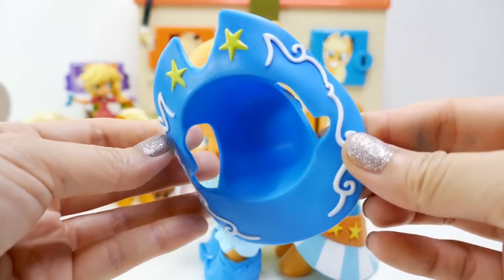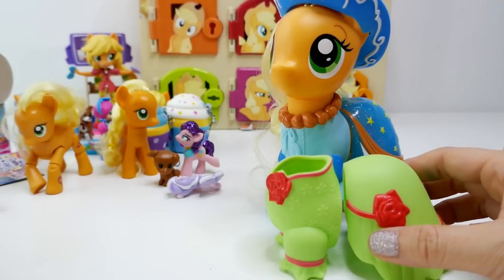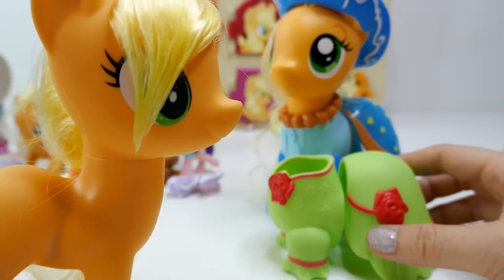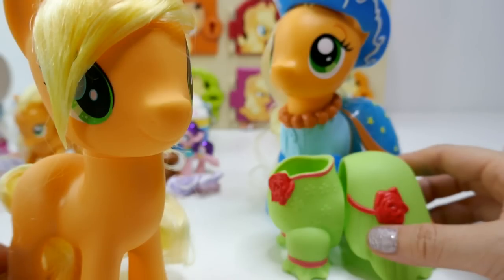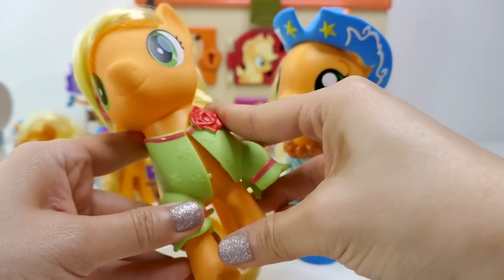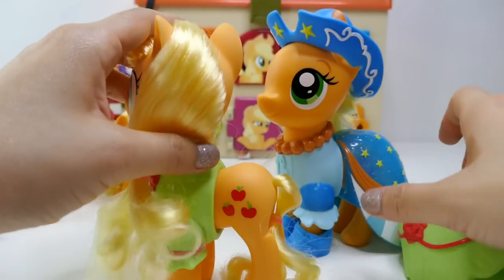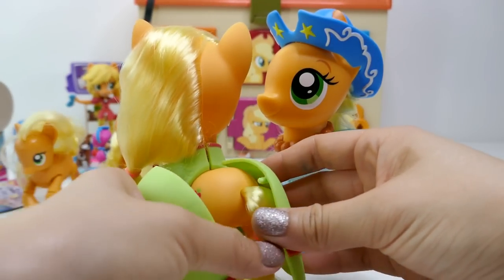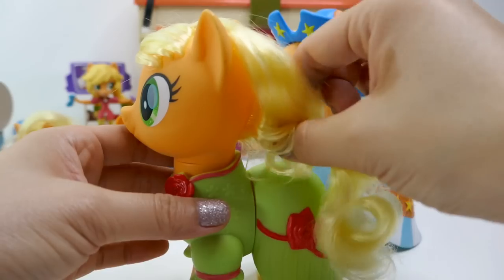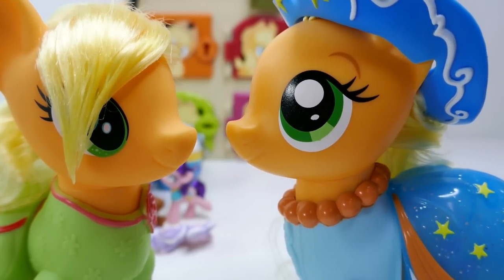Look at all the details on this hat — orange, two stars, and white on the side. This set comes with two outfits. The second outfit is green with red roses. Hey Winona found one! What a beautiful dress — do you think it'll fit me? How about Applejack? I guess we can give it a try. It does seem like it fits! Let's try the dress too.